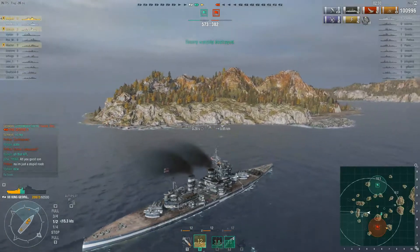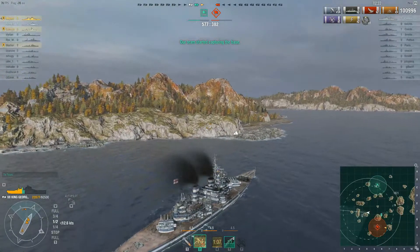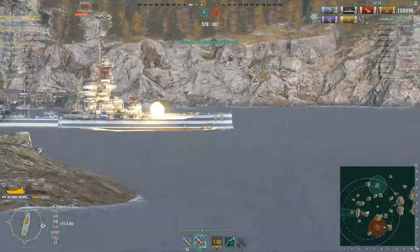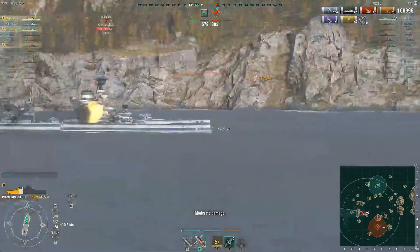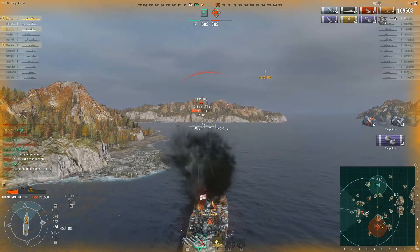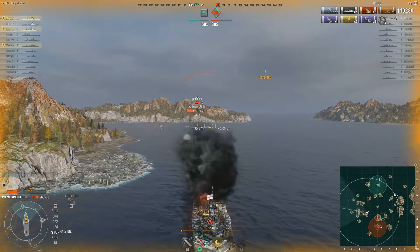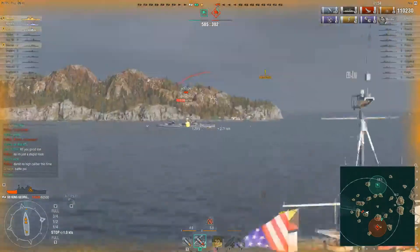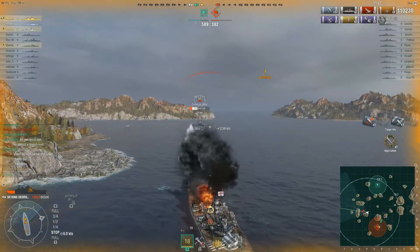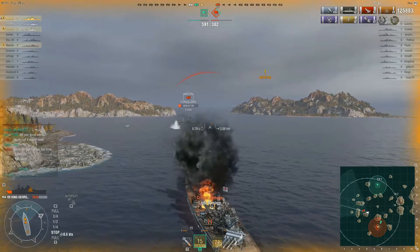I went AP here because it's the right thing to do. I took a nice 8K salvo back — we basically traded damage for damage and he got a fire on me with his secondaries. But the right thing was to shoot AP. An HE salvo would have maybe set him on fire but would have done little to no damage probably at that range. This is an AP situation. Knowing the right ammo in the right spots pays off — a monster 15K salvo. There's no way an HE salvo would have done that.